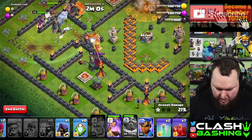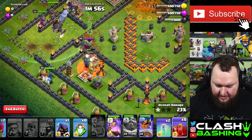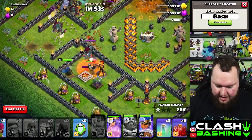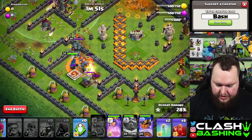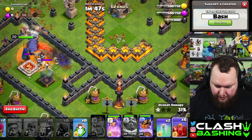Now throw in the Royal Champion right through here, place a Skeleton Spell here as well, and drop this Headhunter to help out a little bit. This will allow the Battle Drill to work through here and allow everything else to push through.